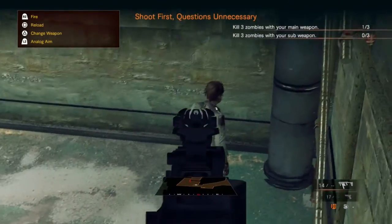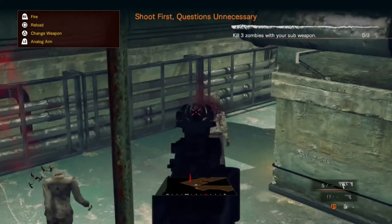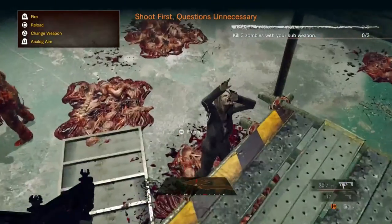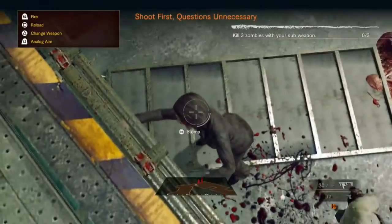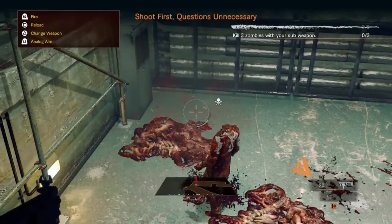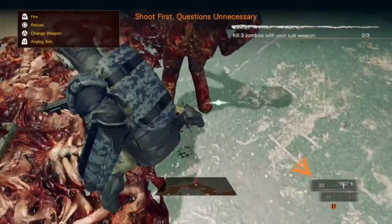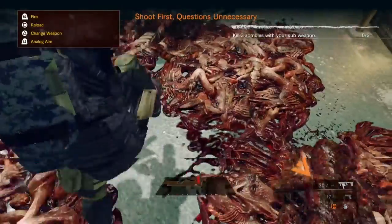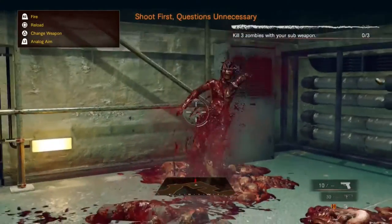Begin mission — shoot first, ask questions never. Zombies! Gotta headshot — only way to kill zombies. See how it goes from third person to first person? I don't understand that. Let me reload... stomp — it won't let me kill it. Headshot! Double headshot! Oh shit, get down on the ground — more zombies!